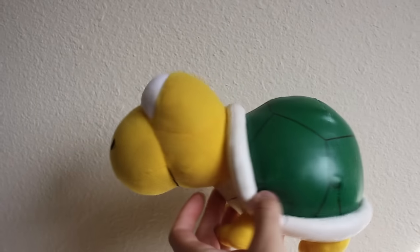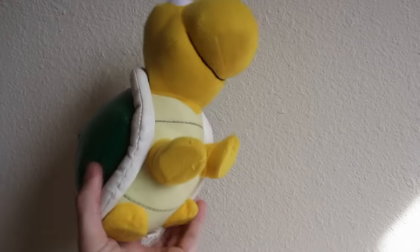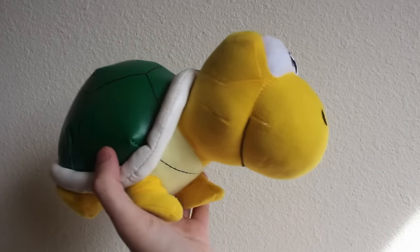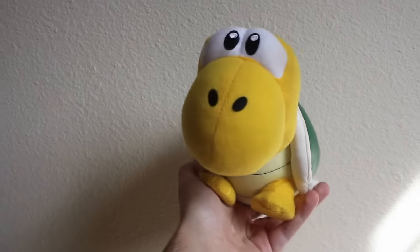A supposed plush by Banpresto, meant to promote New Super Mario Bros. DS — it is a Koopa Troopa on all fours. The reason he's in the bootleg section is because in that game there are no Koopas that walk on all fours, and he looks more like a Shell Creeper, but still a cool plush.